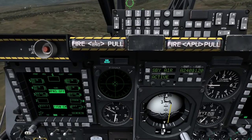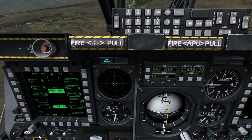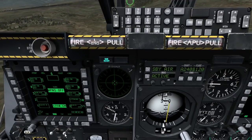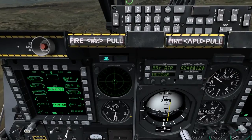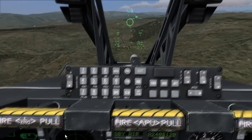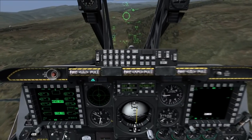On the DMAS page, we can see that we have Guns as the Master Mode and 1,150 rounds of combat mix. The Gun Switch has three positions: Pack, Safe, and Without Pack. On the HUD, you can see that we have CM with 1,150 rounds.